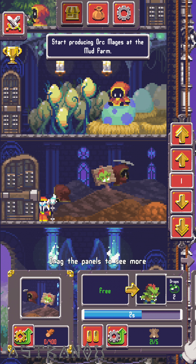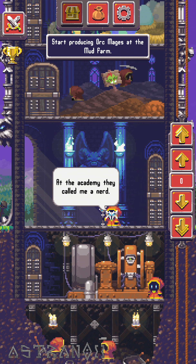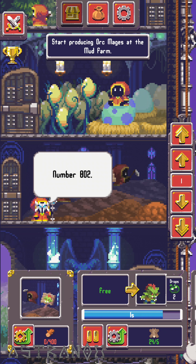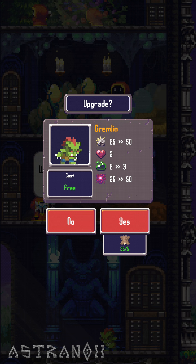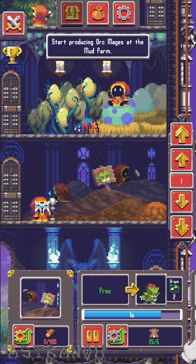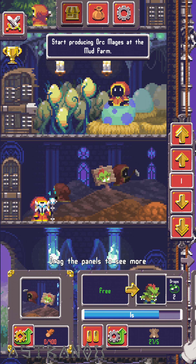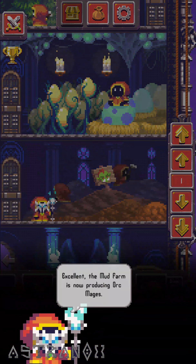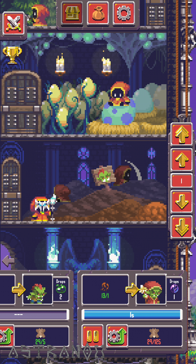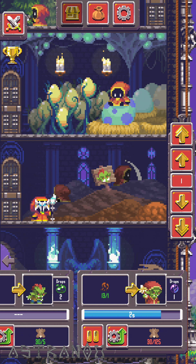Place them on the panel to start producing. Wait - how do I swap to them? I dragged - there it is! Just swipe to swap to go right. So I should upgrade these. Oh, you can only make one thing at a time and they drop different things.